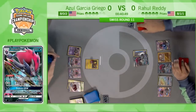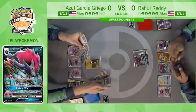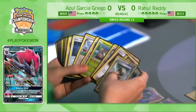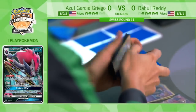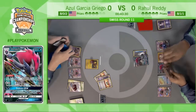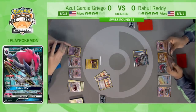That takes away Azul's ability to Acerola his Golisopod and evolve into a fresh Wimpod, which is a common strategy of this deck — just cycling through those Golisopods as much as possible. There's an Ultra Ball getting another Wimpod. He really needs more Golisopod in play. Those two Tapu Lele on the bench are clogging things up a little bit.